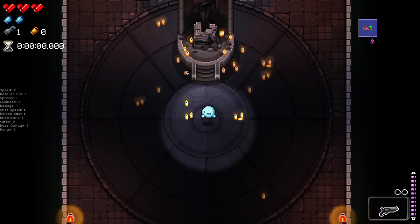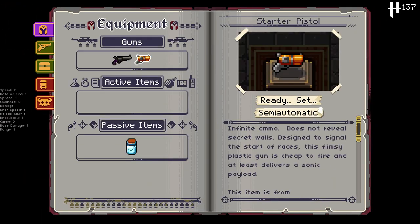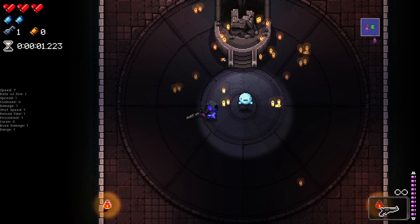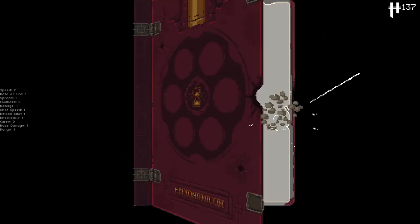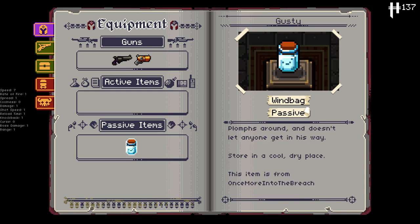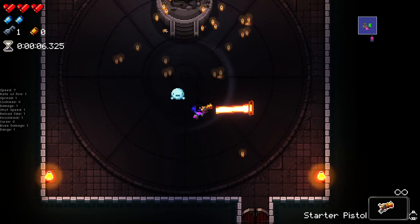I just want to get something cool to start off with. Okay, we got the starter pistol. What the hell — I've started with two different starter pistols. And we also got a little fella companion — "doesn't let anyone get in his way" — and yeah, I got two things called the starter pistol.